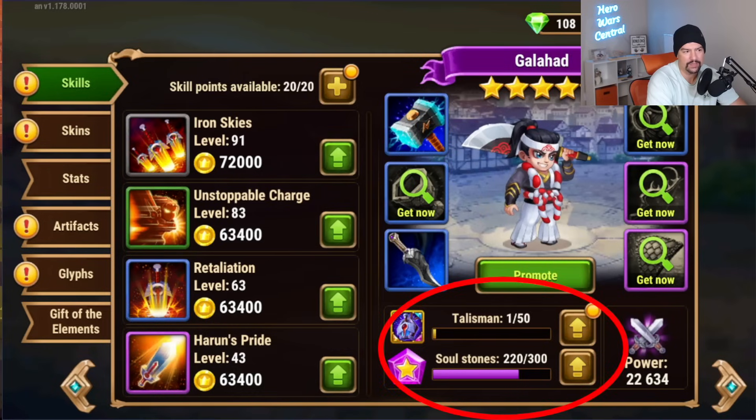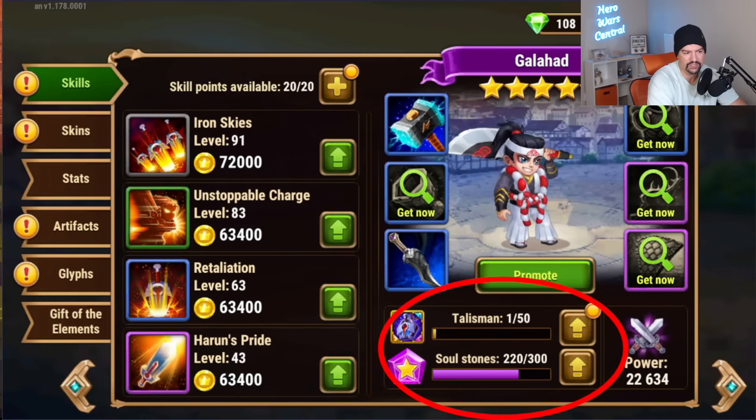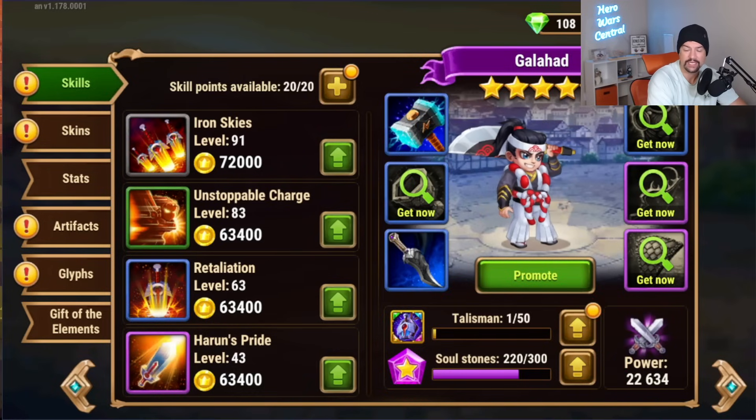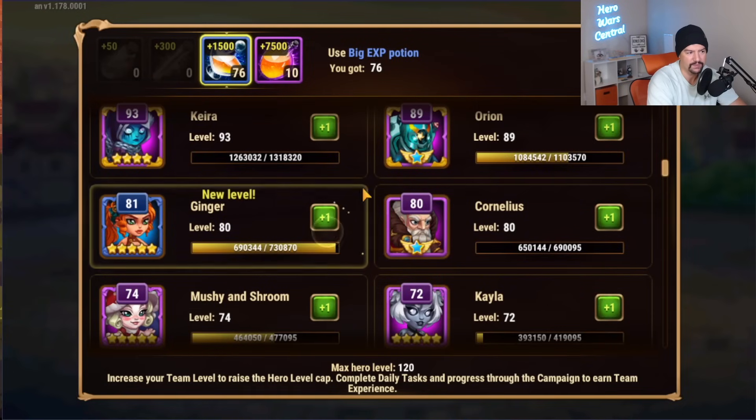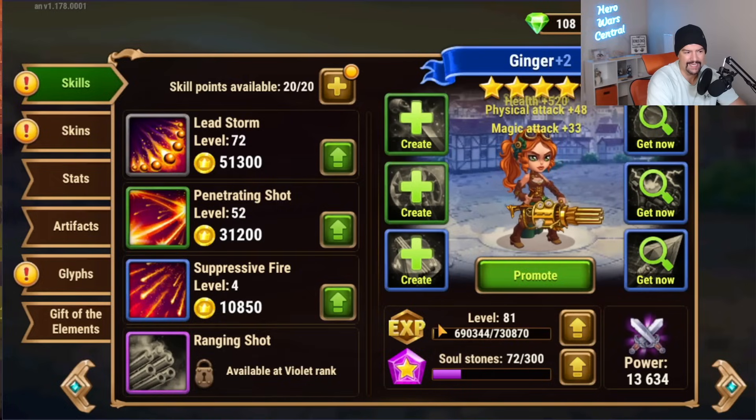The talisman is going to be located right here on the character select screen. It replaces the hero XP button. Take a look at Ginger here at level 80 — you can see where the button to level up her hero level and use the XP potions is. It replaces this.